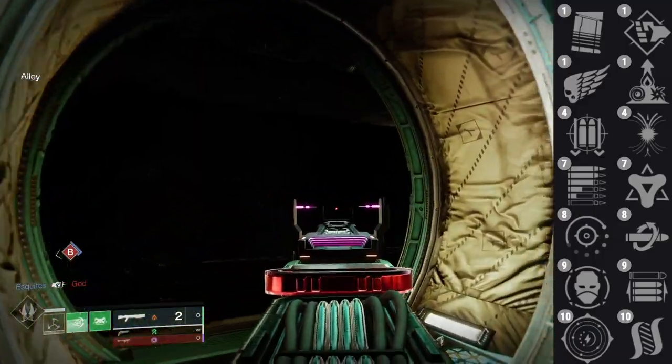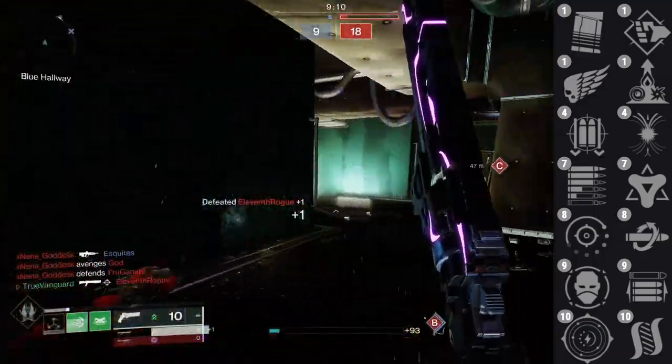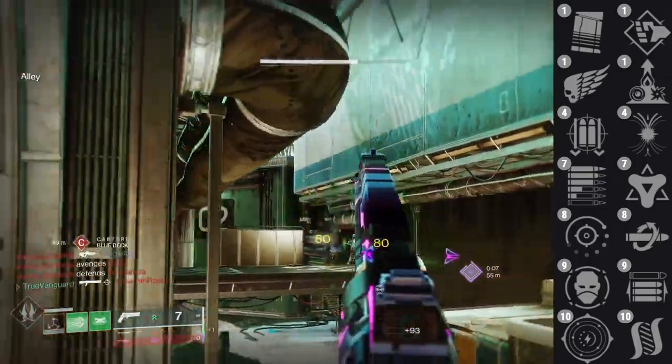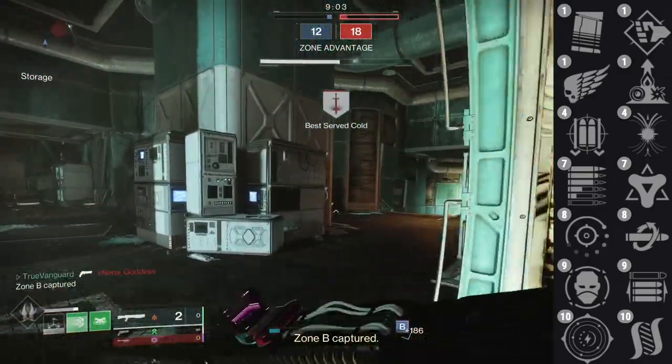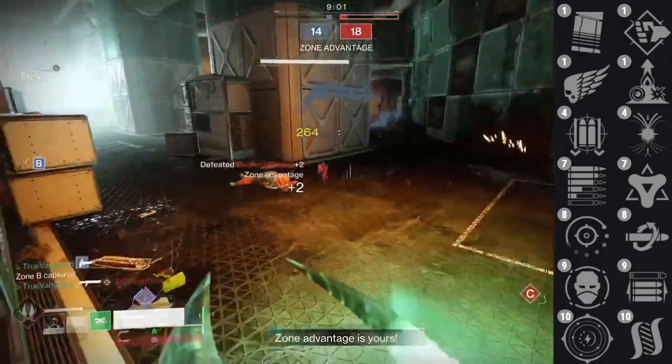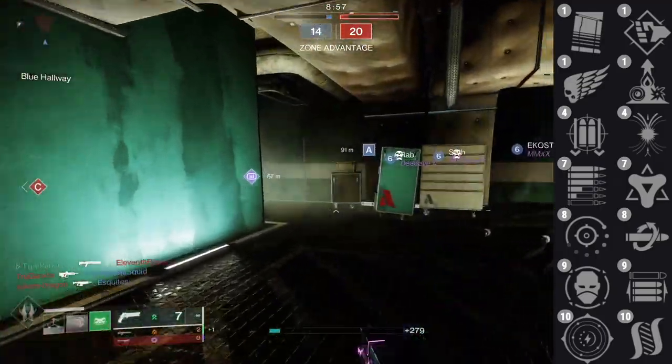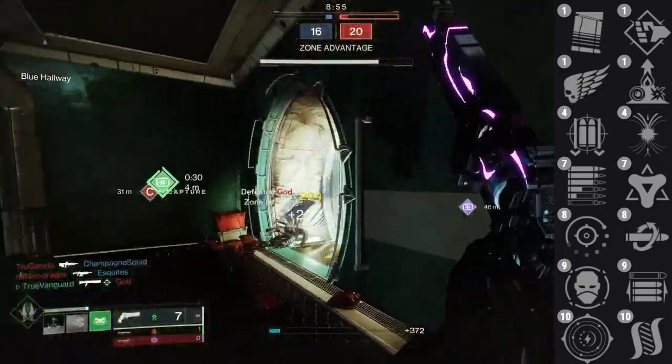Next up is Kill Clip — an obvious winner for a lot of folks. Get a kill, reload, and now you're doing 25% more damage for five seconds, which is 100 damage flat to the head. Then you've got Opening Shot, which is obviously an S-tier perk on hard-hitting single-fire weapons. Some people are going to drool over that.